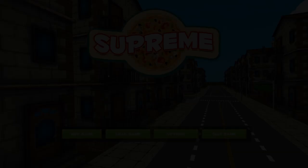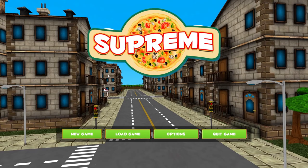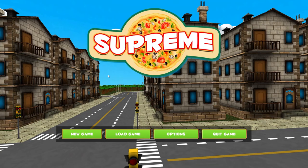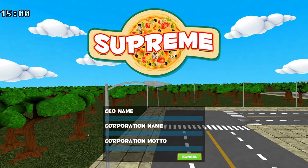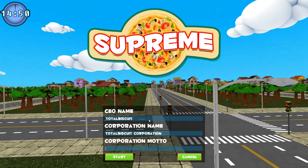Our final game on the chopping block today will be Supreme, a game about making pizza, one assumes. It's developed by Nexion Studios. At least from the outset it looks like it might be a little bit like that game Pizza Tycoon, which was absolutely awesome back in the day and was really more of a mafia simulator than an actual pizza simulator. I can't say I'm hugely impressed by all of this, but we're going to get into it anyway - it'll get its 15 minutes like any other.